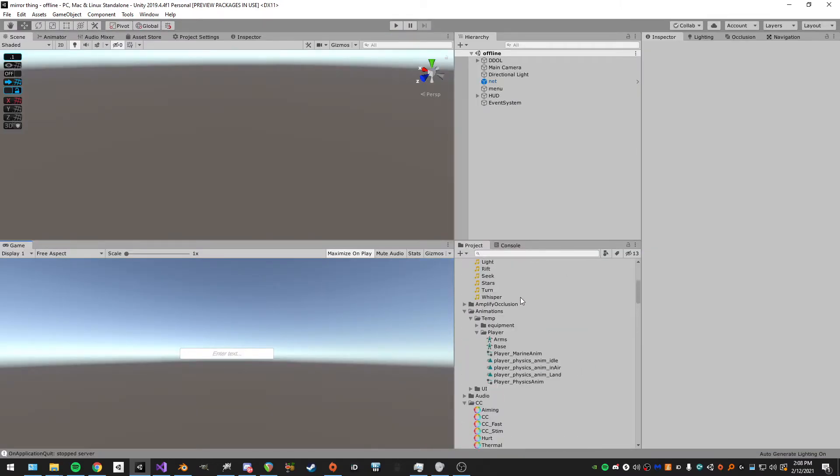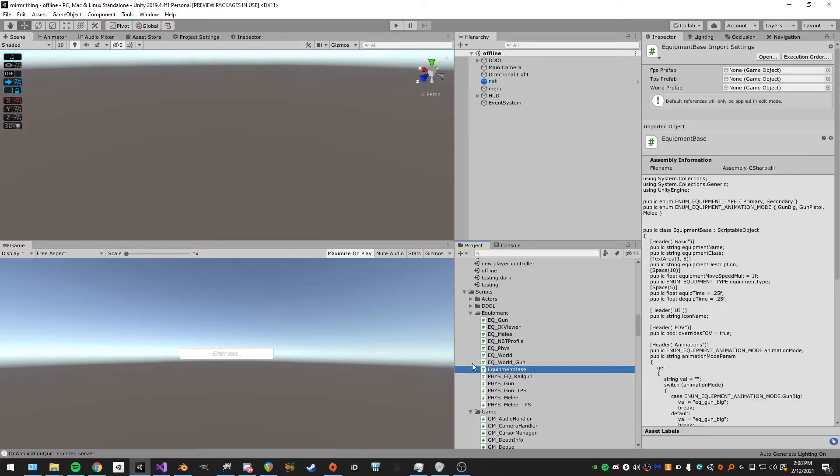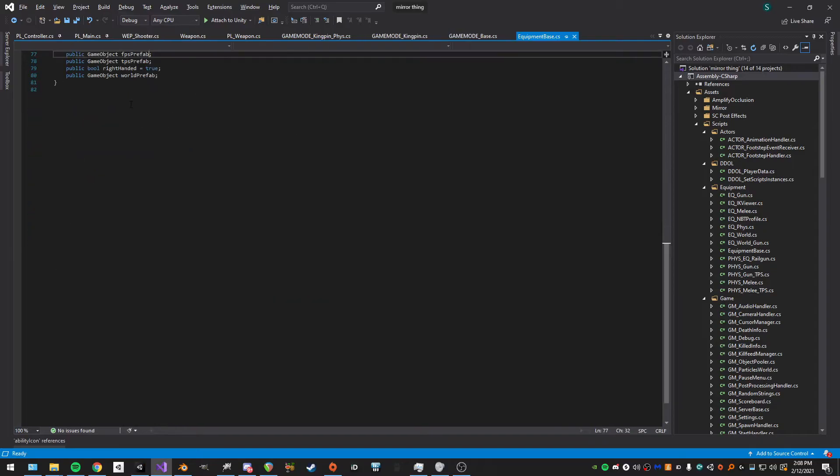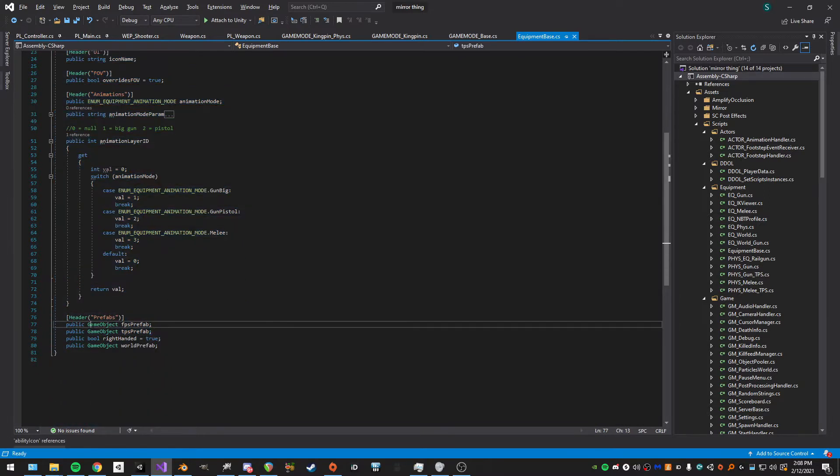Each equipment has a base. There's an equipment base here — it's a scriptable object with all the basic things I need: the name of the equipment, the description, the prefabs for FPS and TPS (what you're holding and what other players see), and what handle it'll go in.